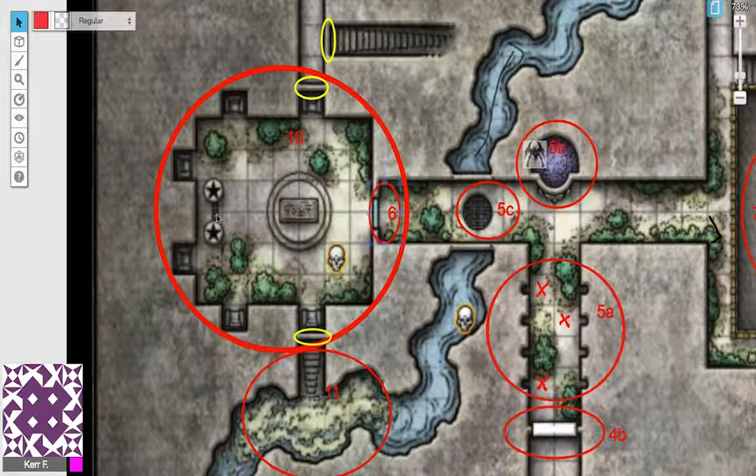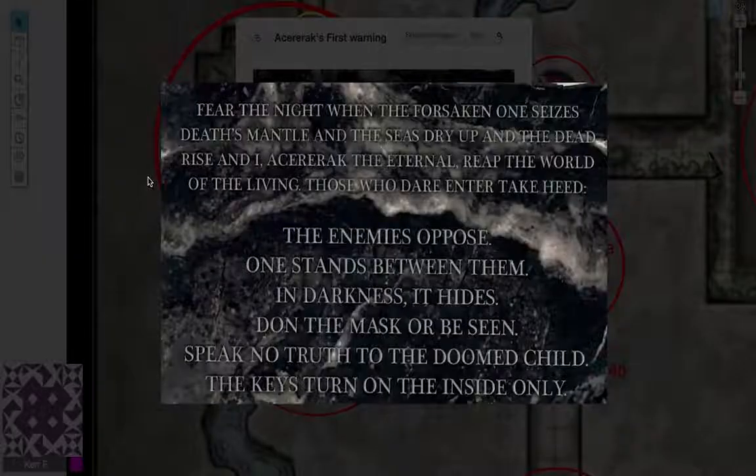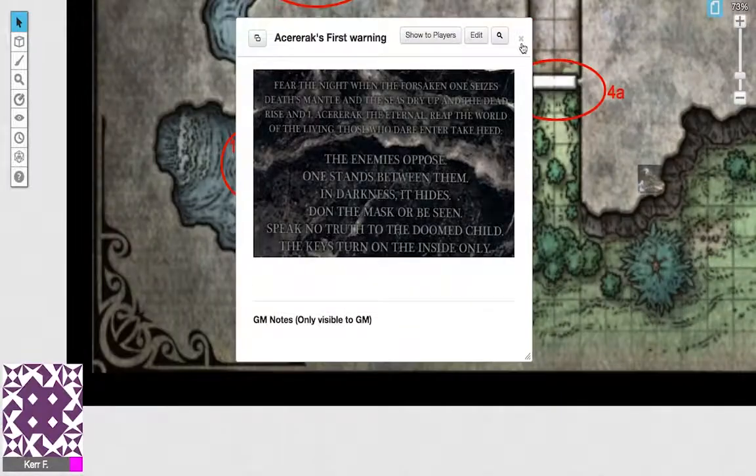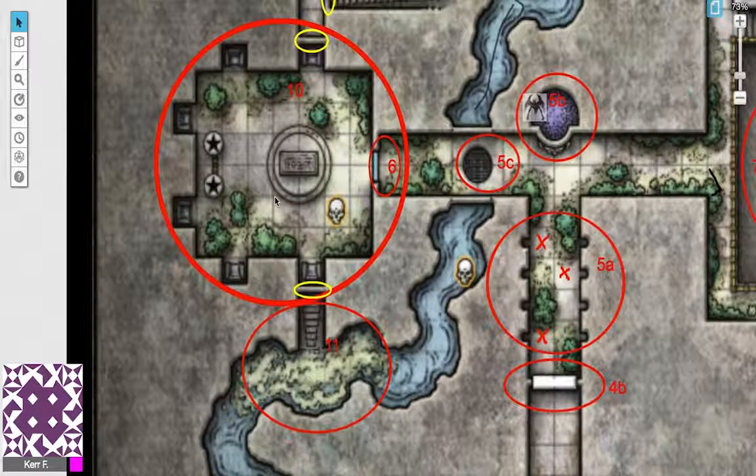If your characters go in, they'll be seen by the eyes and attacked by the corpses. To prevent this, they could cast Magical Darkness, or wear masks obtained via Mage Hand from the corpses. One of my players found the clue that read 'don the mask or be seen,' and used leaves outside the tomb to make makeshift masks for the entire party. I thought that was great out-of-the-box thinking and allowed them to pass unseen.